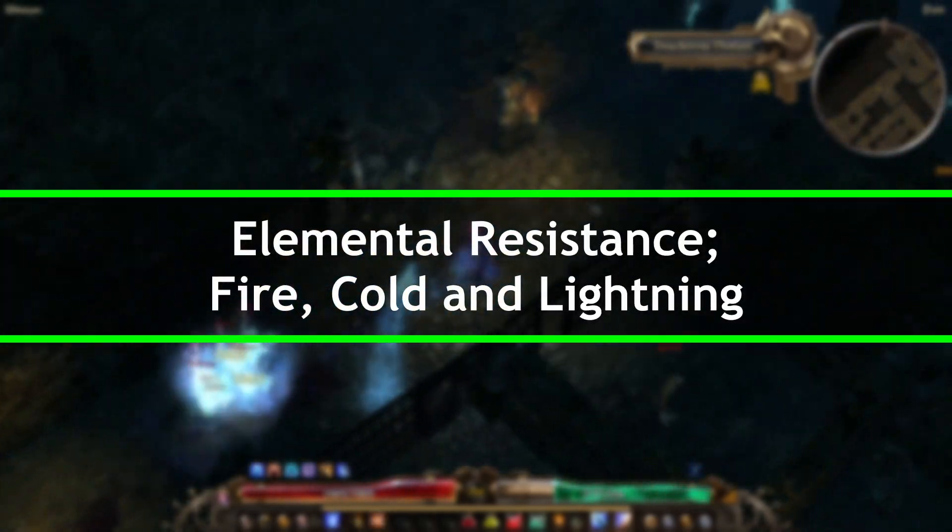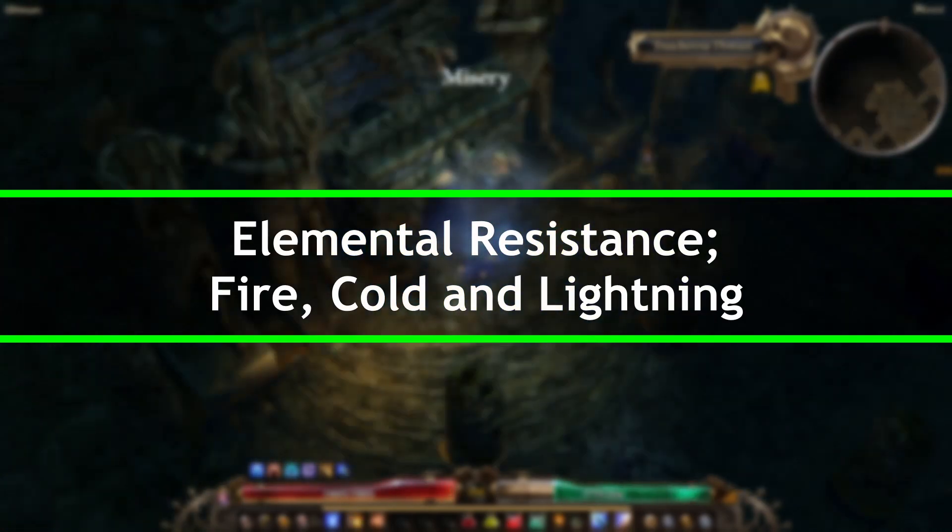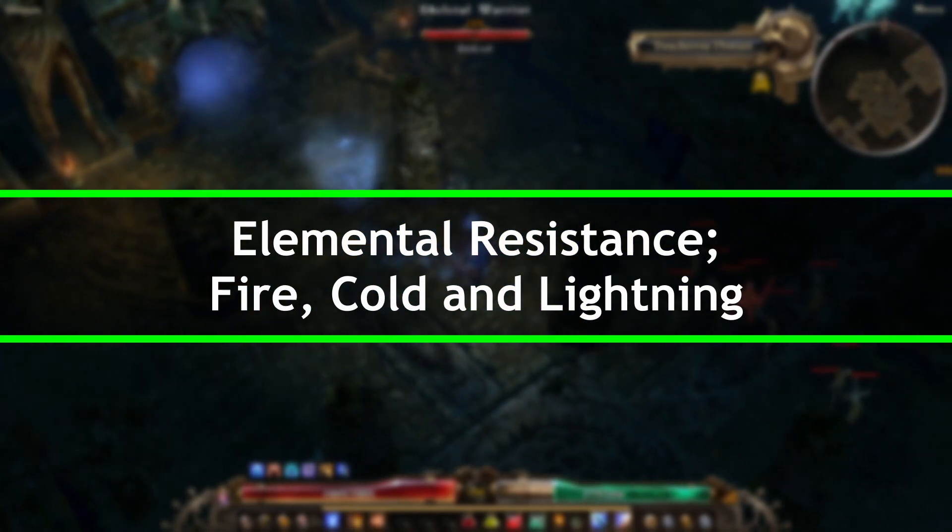You will see elemental resistance on items, and this boosts Fire, Cold, and Lightning in the same way that damage is boosted from the elemental damage for the same.